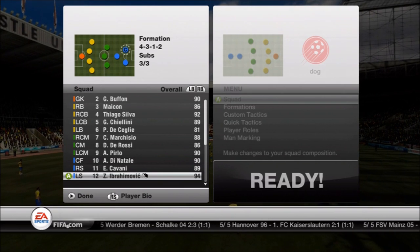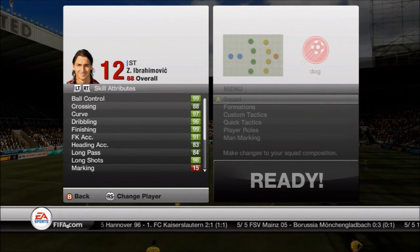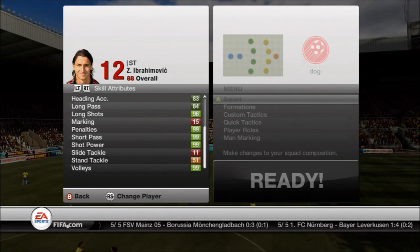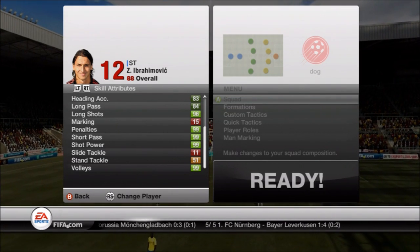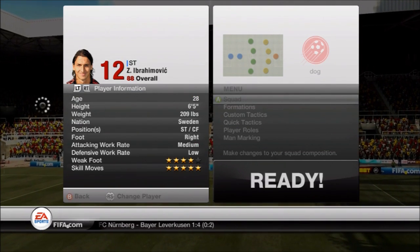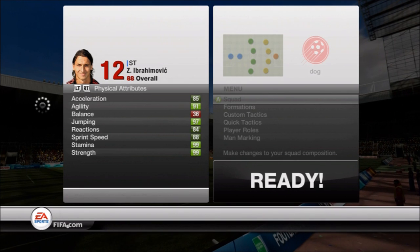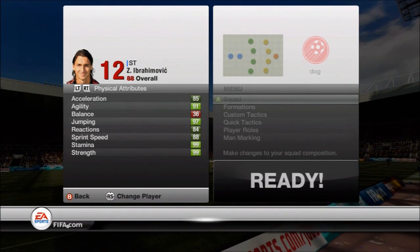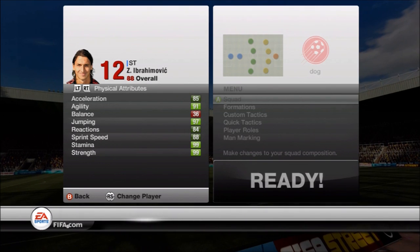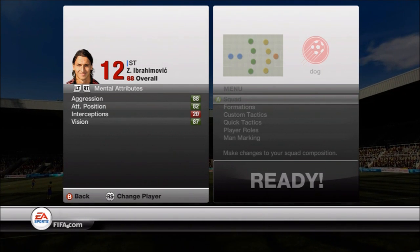Let's start with Ibra. Look at that — the ball control, curve, dribbling, finishing, free kicks, long shots, penalties, short pass, shot power, volleys — it's crazy. The knock on Ibra is that he's not a great defender, but who cares? He's a striker. Four-star weak foot. 6'5", he's just a man. 91 agility, 97 jump. His balance shows a little low in-game but he doesn't really play that off balance. 99 strength — he can push through pretty much anyone. His aggression, tactical positioning, and vision are just crazy.